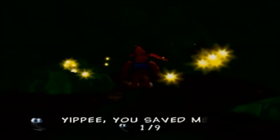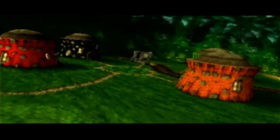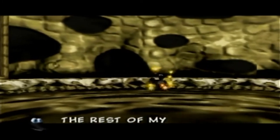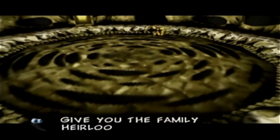It looks like the digger went through this tunnel, and at the bottom here - it's a Jinjo! The Jinjo exclaims: 'Yippee! You saved me! I'm off for home now!' Back in the Jinjo Village, the Jinjo says: 'Thanks for rescuing me! I live in this house with the rest of my similar-colored family! Rescue us all and we'll give you the family heirloom!'